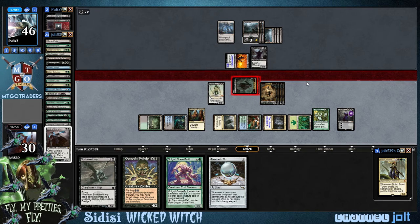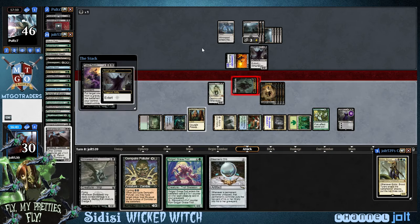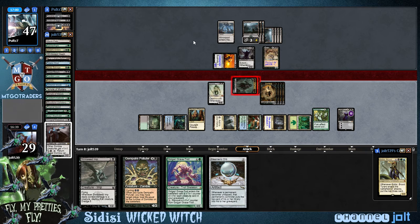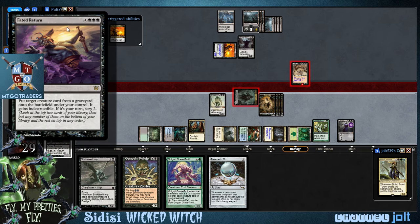He's tapping for a lot of mana. Fated Return — put target creature from a graveyard onto the battlefield under your control. It gains indestructible if it's your turn, scry 2. So it gets into Gravespawn action. This is what commander's about right here — swing in with two zombies and he's going to Fated Return instant speed our Gravespawn out of our graveyard to chump block. I like it. I'm sorry guys, I did not see the Fated Return play coming.